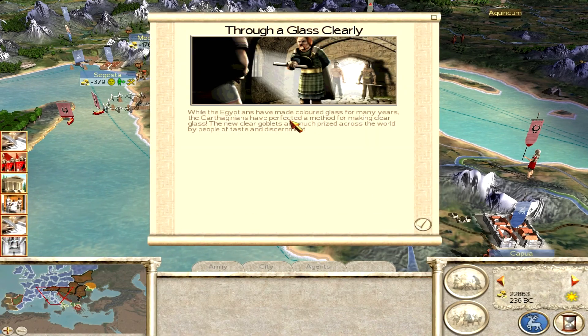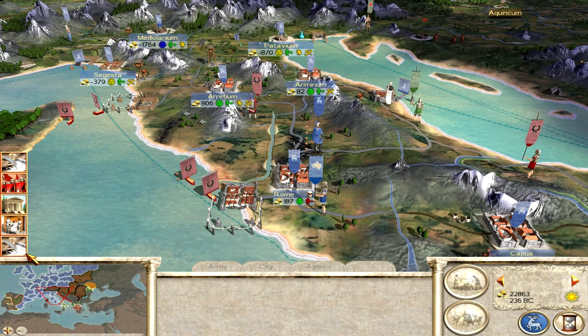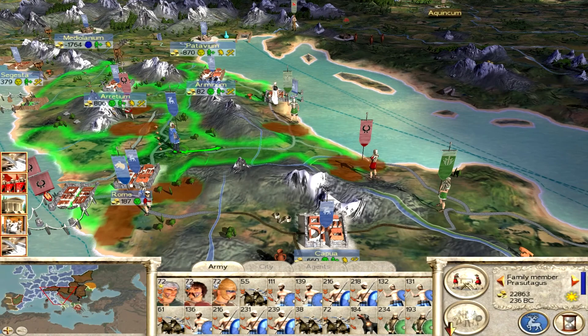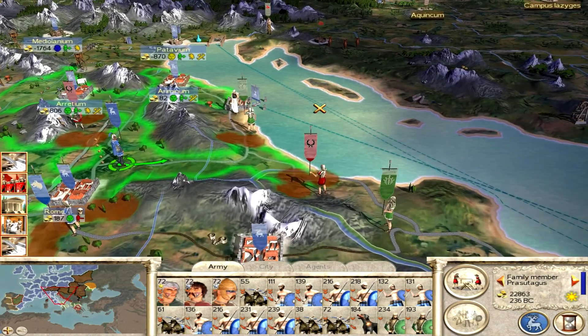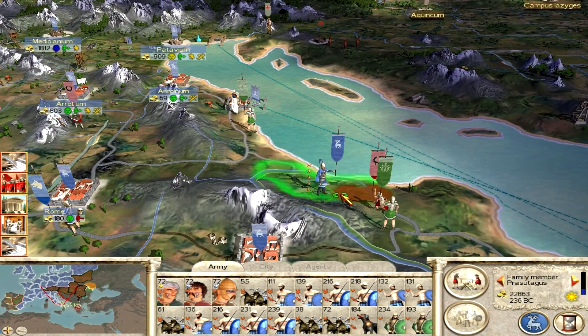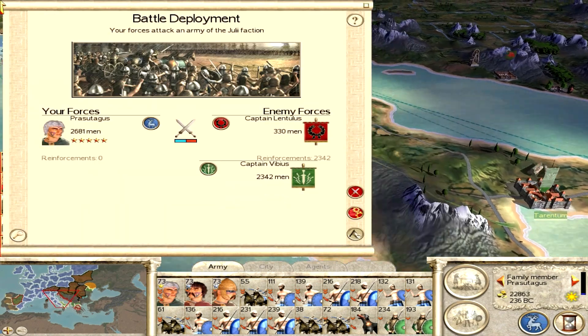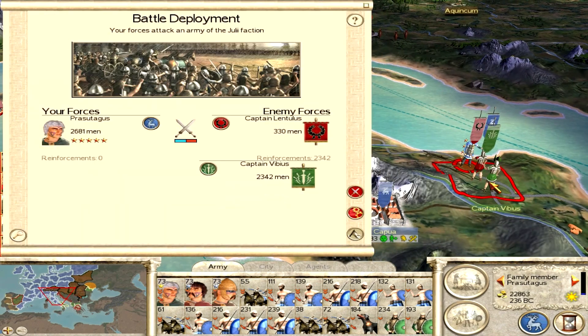The Egyptians have made coloured glass and the Carthaginians have now made clear glass apparently — I didn't read it. Moving the army down towards the south, and there's a huge army I didn't actually see. Whoopsie daisy — it's now backing up. It's a Julii army.